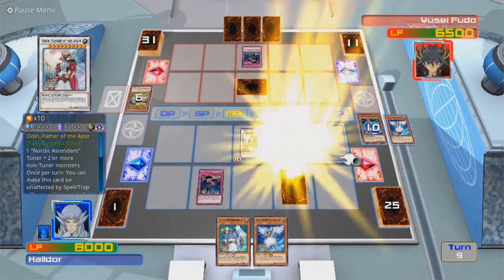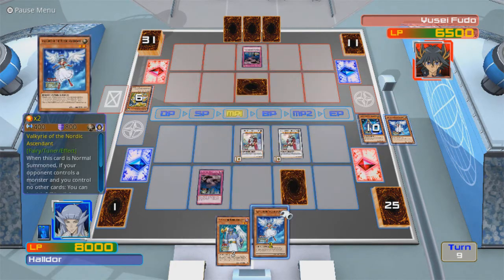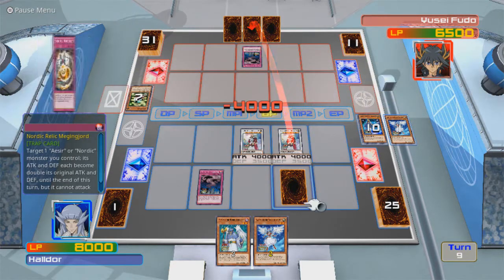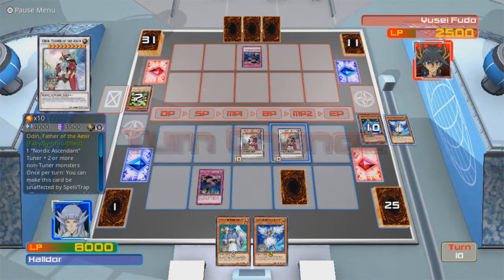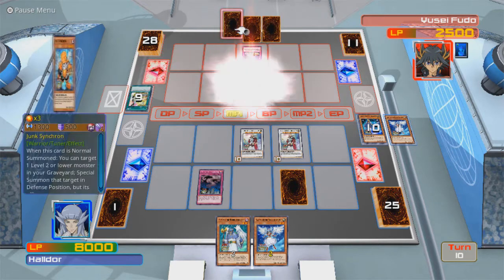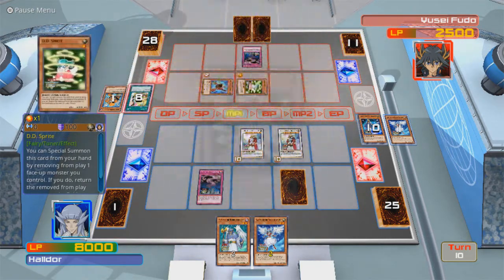I feel bad for Yusei, I really do — dealing with two 4,000 attack beat sticks? You're lucky I can't direct attack with this. I would have just wiped him right there if I could. Is that really gonna save you? Is it really? You're just gonna get a Junk Warrior out? It can't stack up to this!